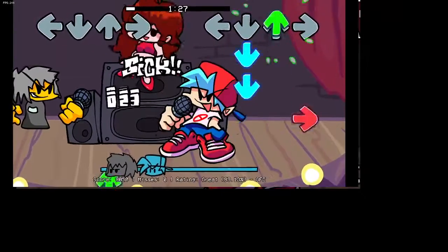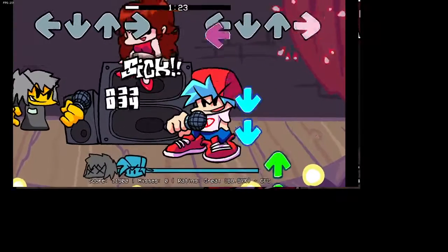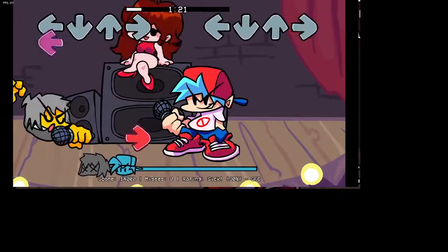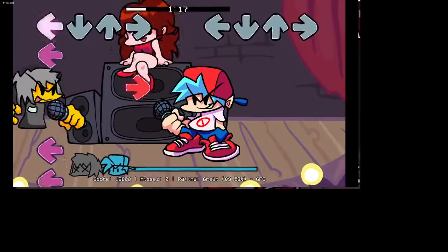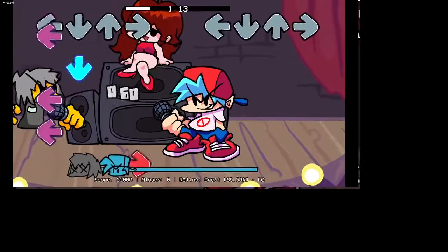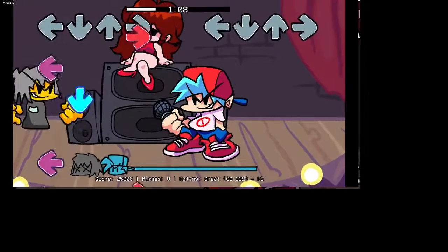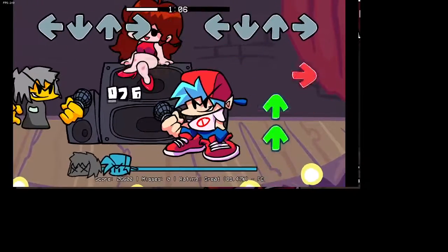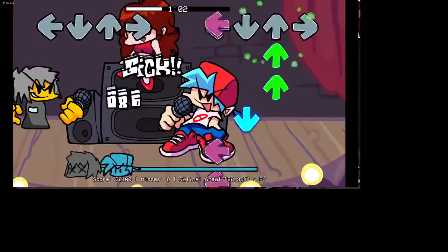I need to fix the icon because I made it in boyfriend's position. Or maybe — you know what would be funny — if I kept it that way, like the anomaly cares so little about the battle that they're just not even looking at the UI. That would actually be pretty funny.